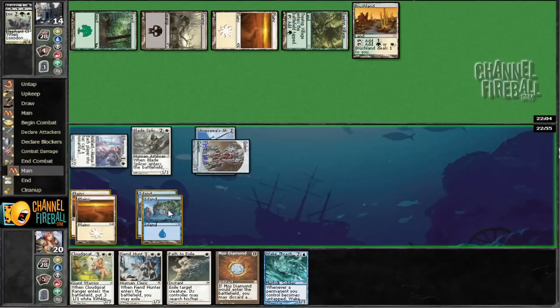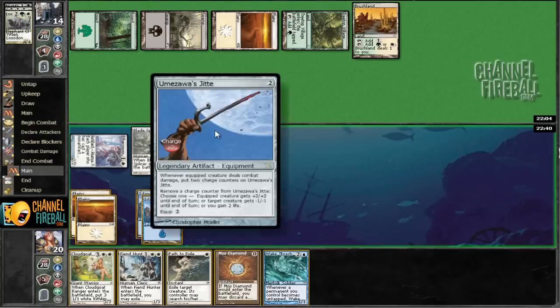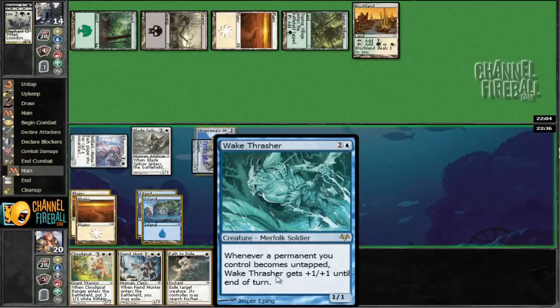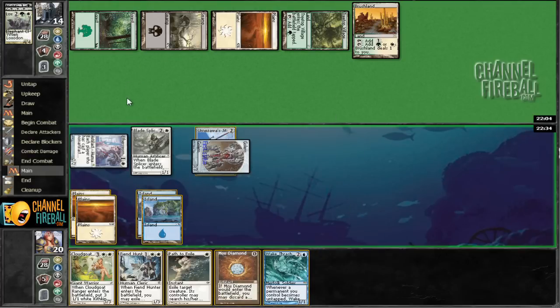I guess I'm going to play this Wake Thrasher. We have Fiend Hunter and Bladesplicer, just in case he has a Wrath of God. I don't know how I feel about that. Playing Wake Thrasher here may be a bad idea — we'll still have six, seven, eight, nine, ten power on board. If he has a six-mana Wrath of God, for example, that's kind of interesting to think about, but I think that's worth trying out.